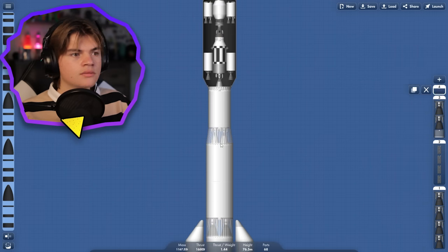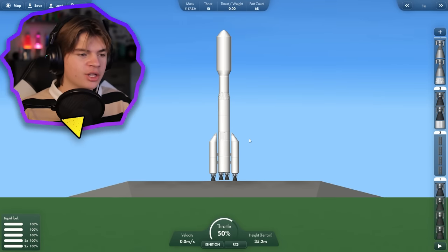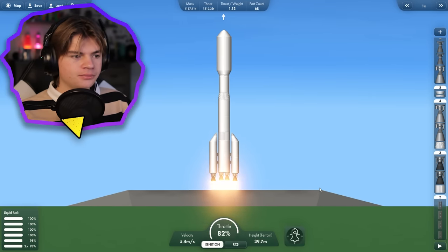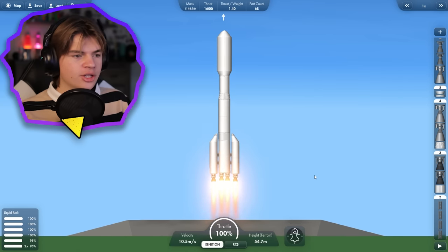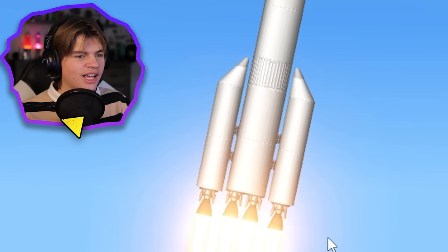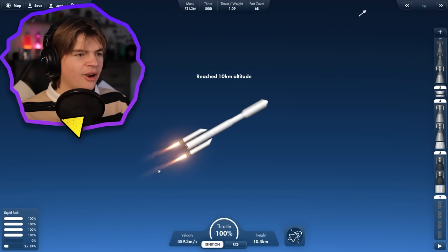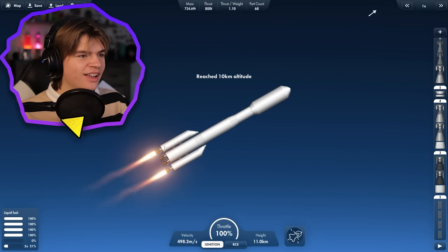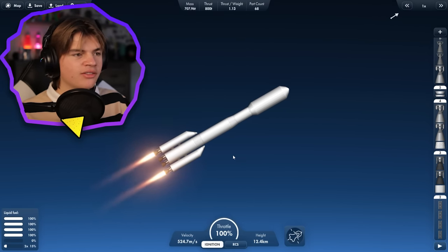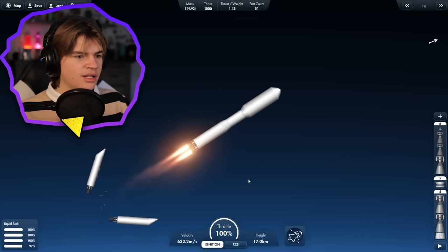Okay, here we go — attempt two on the rescue mission. Launch is good. It looks like we're going to run out of fuel in this middle section before the side ones, so I could have staged that better. We're out on the middle stage, but that's okay. We'll just have to wait for those to run out and then stage this whole section off. Stage, stage — stage is good.